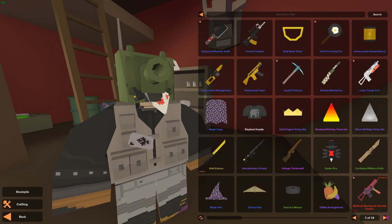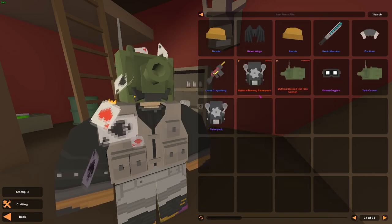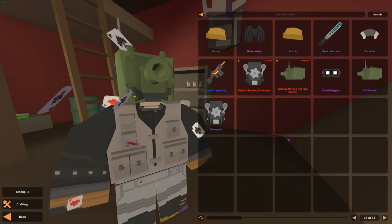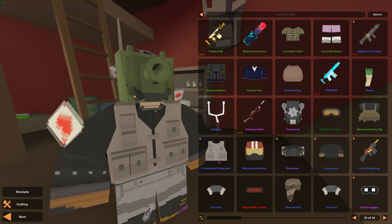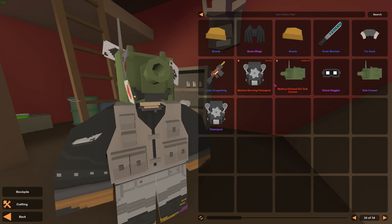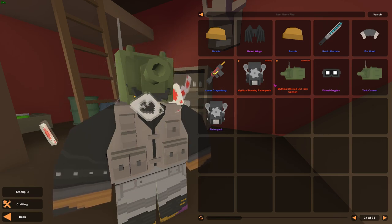How did this opening go? I feel quite happy. I got two mythicals back to back — burning piston pack and decked out tank cannon. This is a new mythical effect and the burning piston pack is amazing. I also got skins I didn't have before: the respirator, albert jacket, beast wings, beanie, laser dragon thing, and wolf hat. If you guys enjoyed, drop a like and subscribe if you're new. Let me know if you think this is rigged — because I certainly think so. Thank you all so much for watching!